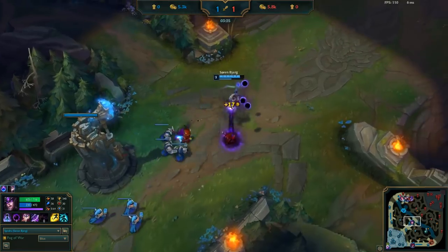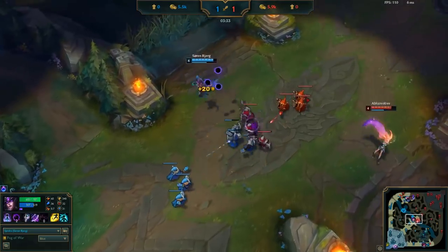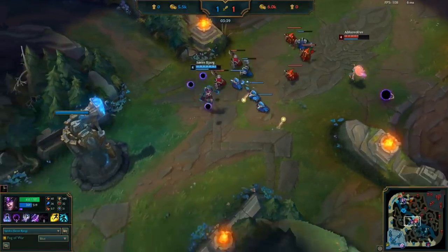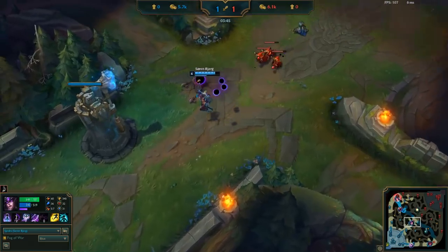This is now wave 5. Bjergsen has invested nearly all of his mana into just trading, but he's held a freeze which he spent very little mana maintaining, which is incredibly valuable. On wave 6, Bjergsen set up the exact same thing in the exact same way, and has forced Zoe to recall.